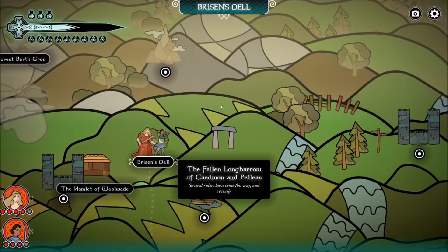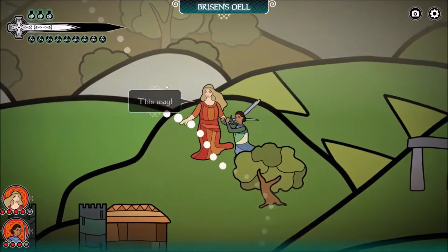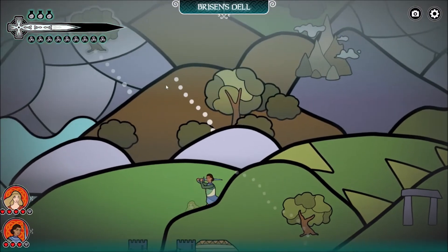Your goal is to join King Arthur against his final battle against his son Mordred. However, you have no idea where this mythical place called Camlann is, so you have to travel around England to find clues to discover where the battle is.